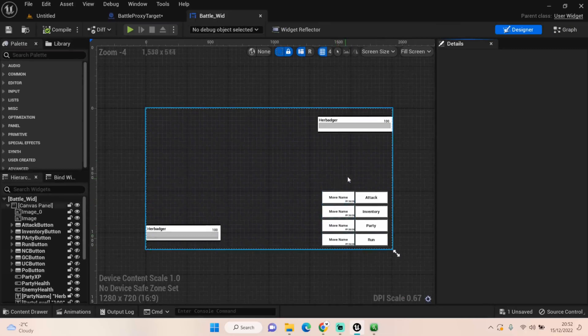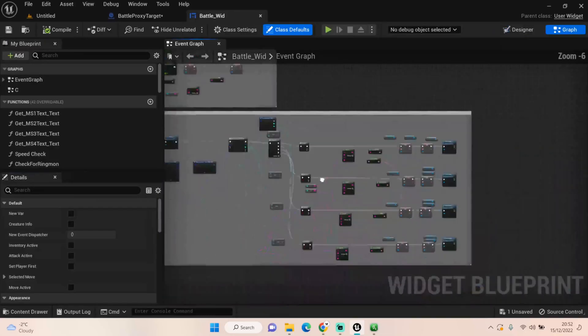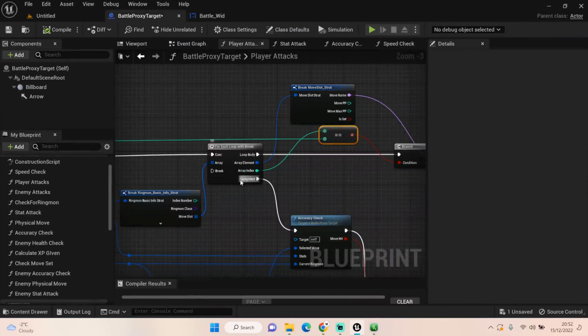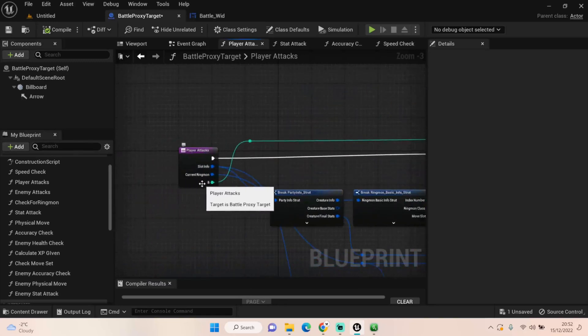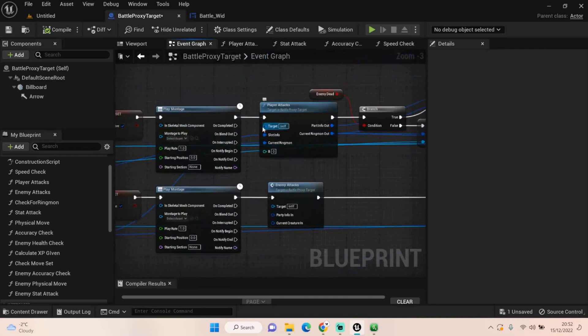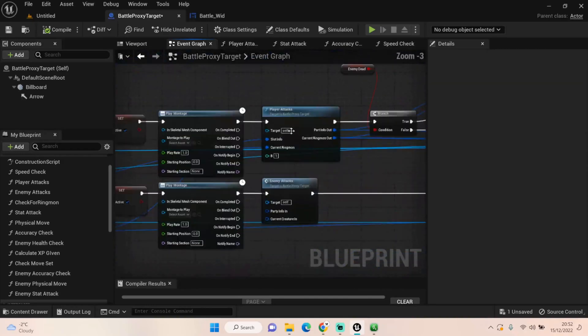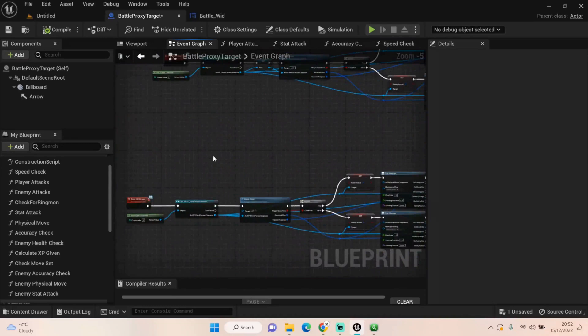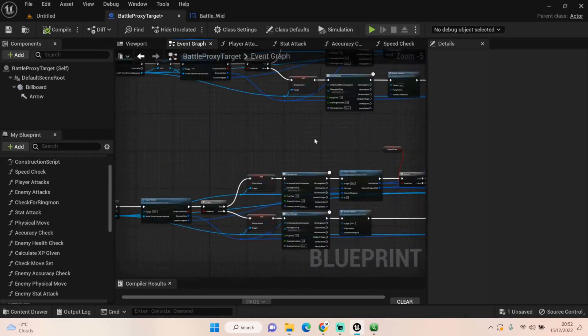So four gets set first, then three, then two, then one. That's what this integer relates to — what our move slot number is. To begin with we only have zero and one. We do an equals-equals and pull through, adding it into our Player Attack function node. That way in our event graph we can set it to zero to get only the info in move slot zero, and one for slot one. Move slot four is zero, three is one, two is two, and three is move slot four.